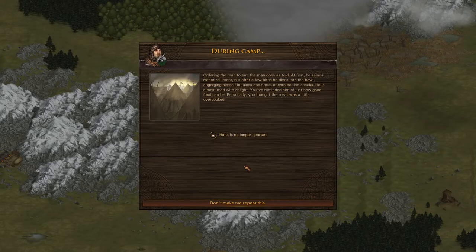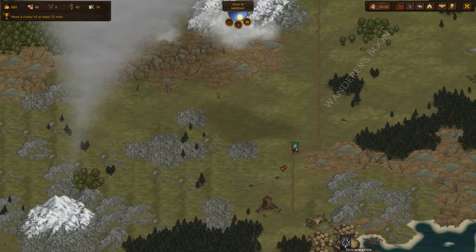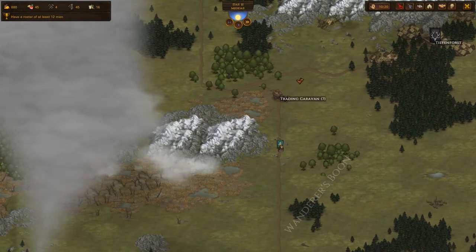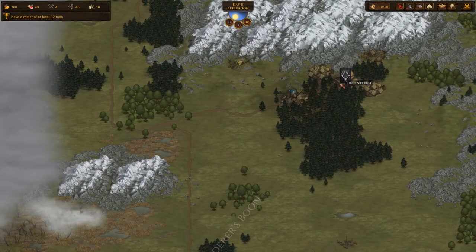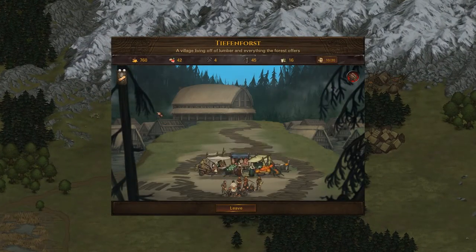Hans is no longer Spartan — that's okay. It said in the text that he was getting kind of weak because he wasn't eating anything. I was afraid to click the option that said I don't really care — if he just kept wasting away in the camp, I'm afraid he would have gotten a debuff of some kind. No thanks. I'd rather have a fat, really good soldier than a waif.